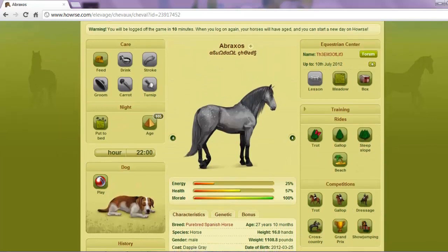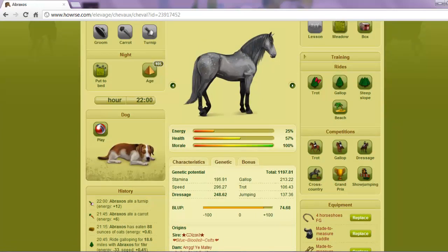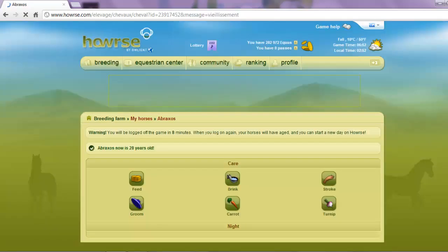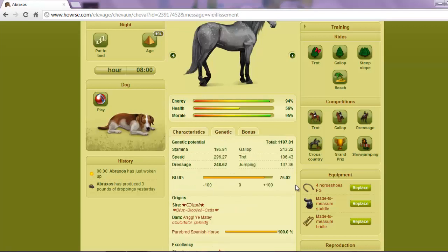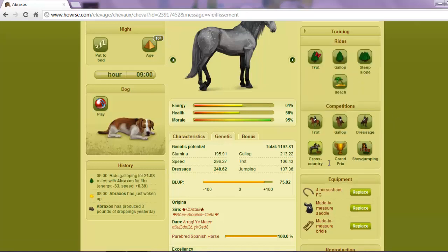I can show you, for anybody that doesn't believe me, that this number does go up with everything you do — training and rides. So let me age my horse now. I'll scroll on down — there's the number. It's 75.02, and I'm going to do gallop for about an hour. It doesn't automatically update; you have to age your horse for it to show.